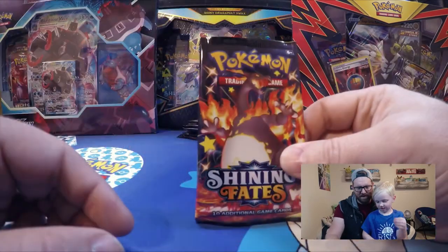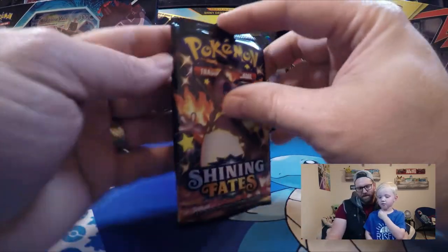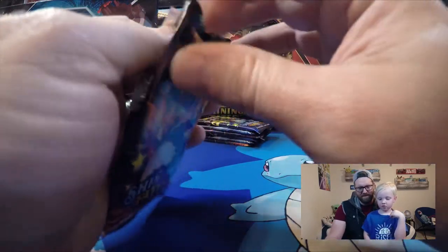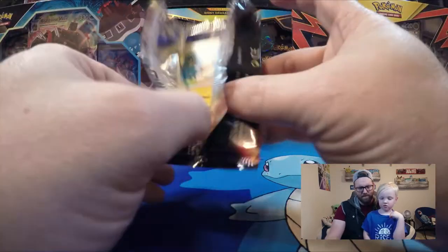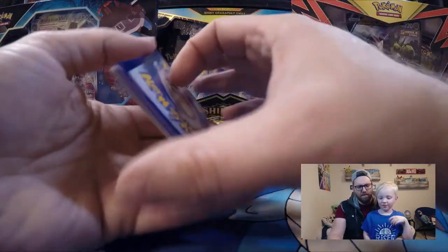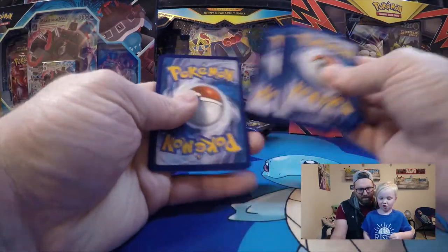On to the Charizard pack. We forgot to guess the energy. We got Cramorant, Rusted Sword, Morpeko, Cacnea — Cacnea from that one. And Luxio — that's cool.